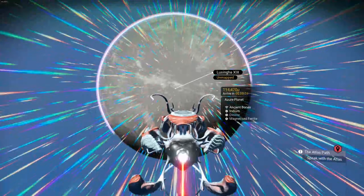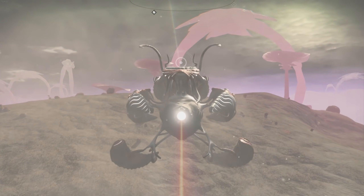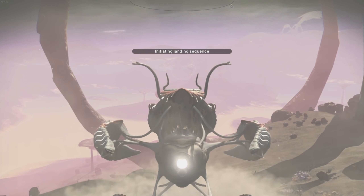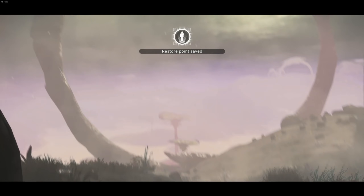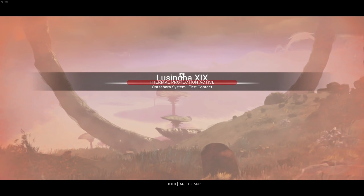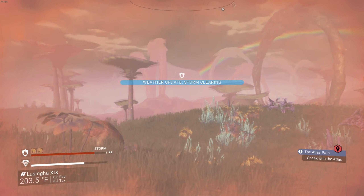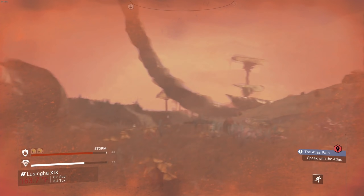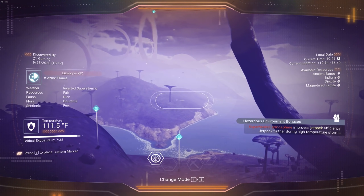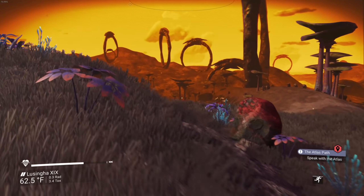The azure planet doesn't look good - it already looks super fiery and orange. There are lily pads and big rain trees, but there's already a storm going on. The planet has inverted super storms, sentinels, and bountiful flora. Thermal protection is active. What even is an inverted super storm? Does it suck everything up instead of raining down? The storm thing is a no-go for me, even if it does look cool.